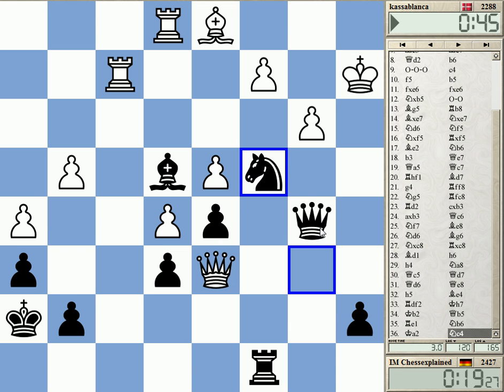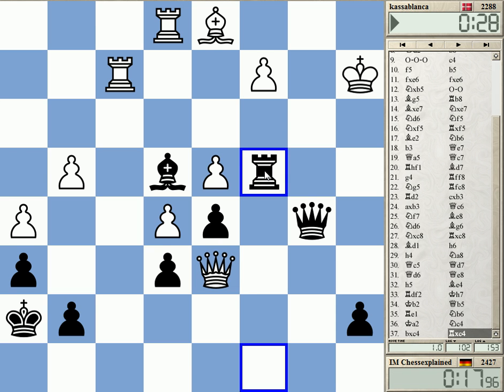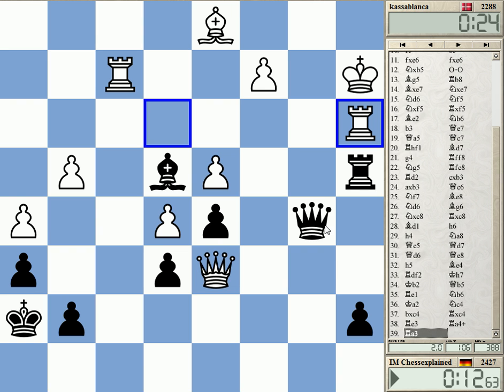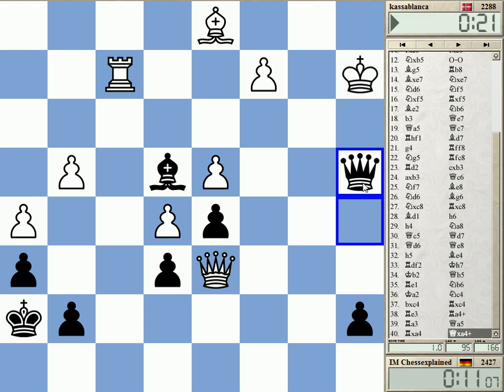Takes, rook takes — I've got rook a4 coming, maybe this is shocking him. And the queen a5 is threatened — this is maybe a good practical chance. Check. Very good defense — I didn't see that, even check.